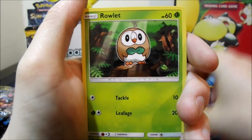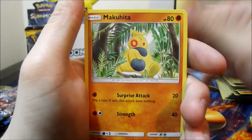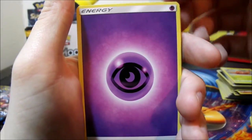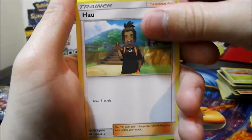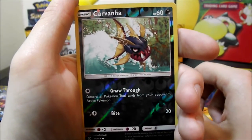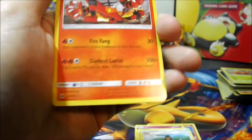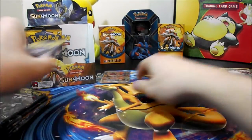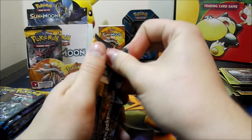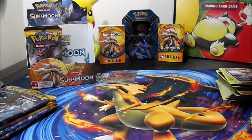Eleventh pack: Turtonator, Rowlet, Drowzee, Cutiefly, Makuhita, Psychic Energy, Rare Candy, Pinsir, Hawlucha, Carvanha, and an Incineroar rare — regular, non-holo. So far only one GX out of this first half — not looking great, but we've got about seven more packs to go. Come on, work with me here.